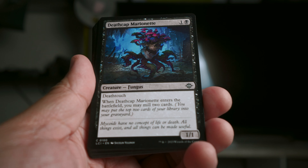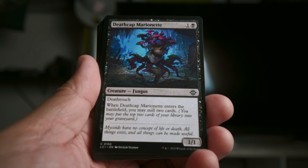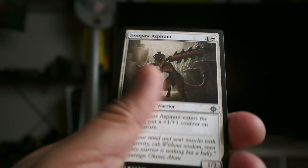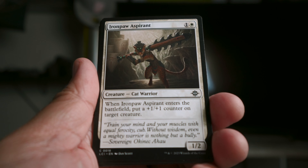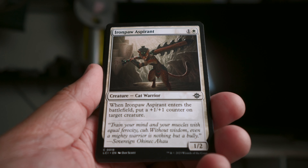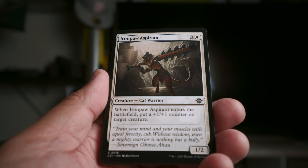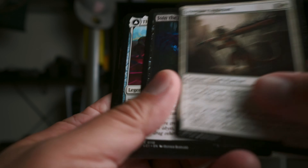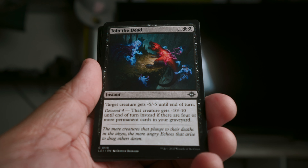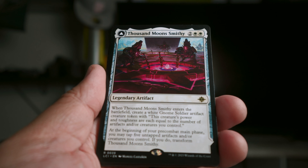Death Cap Marionette is pretty cool — it's a card miller as well. In black, milling cards is a good thing. It's another 1/1 with deathtouch, great for saving you from those giant green and red monsters on Ixalan. Iron Paw Aspirin was a nice early drop — it turns into a 2/3 on turn two if you put your token on it, a solid two-drop. Join the Dead is one of the best removal spells of the entire format — nothing more to say, it's just great.